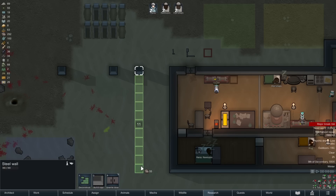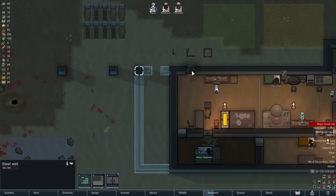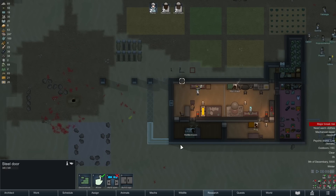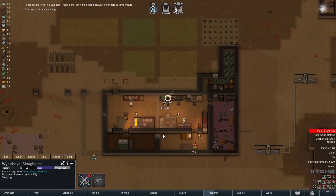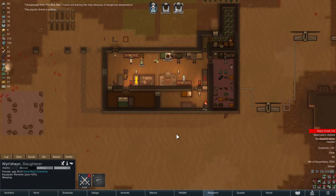We're going to put in another kind of weird-shaped bedroom in here. I think these will be hallways later, but for now they're going to be bedrooms. We're going to organically grow the base outwards — like a flower, like a bacterium, like something that grows.